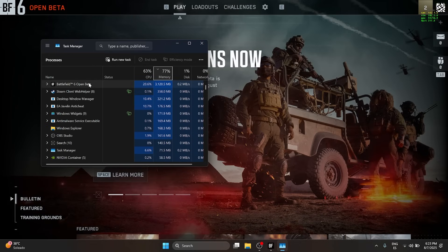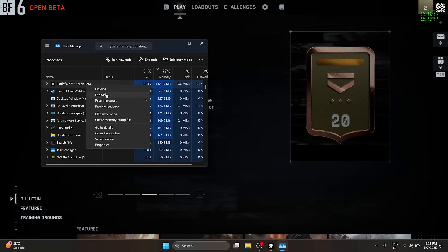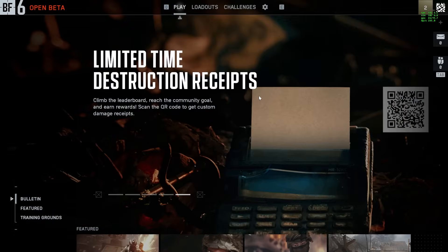As you can see, we have Battlefield 6 Open Beta, which is this process here. What we're going to do is right-click and click on End Task, and that's going to automatically end the task, no questions asked. Now just restart the game and you're going to see that it's going to run normally. Thank you so much.